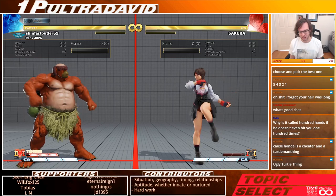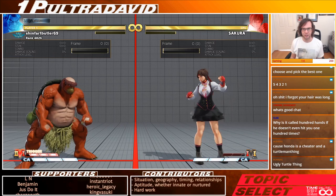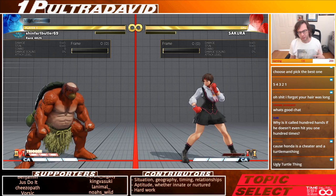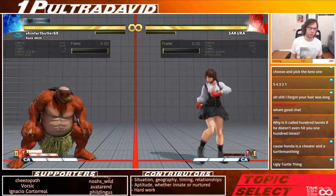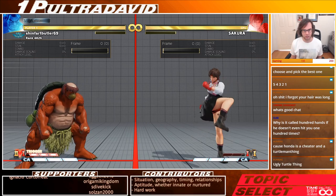I'm going to go through this in a structured way. First we'll talk about some introductory stuff — the different strengths of the hands, how you cancel into them, why you should use them in certain situations. Then we'll cover frame traps, spacing traps, how to take advantage with throws and chip damage, and then how opponents can overcome some of that. How do you beat what Honda's trying to do here?